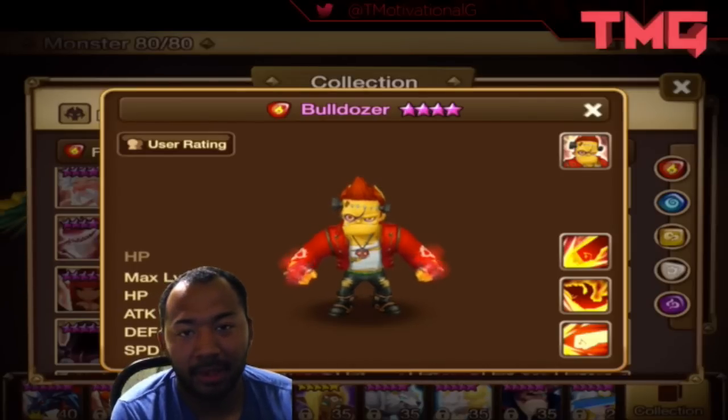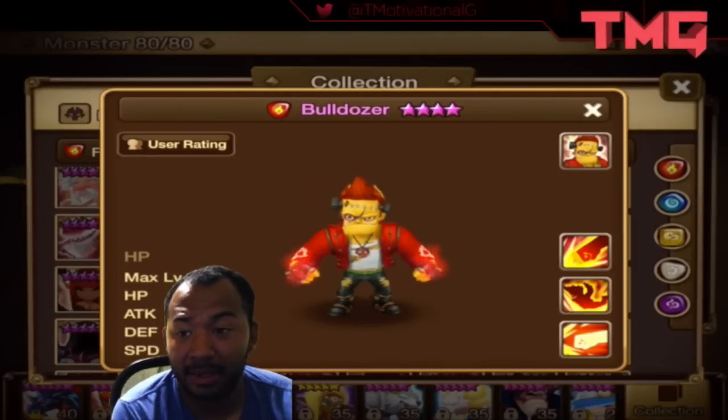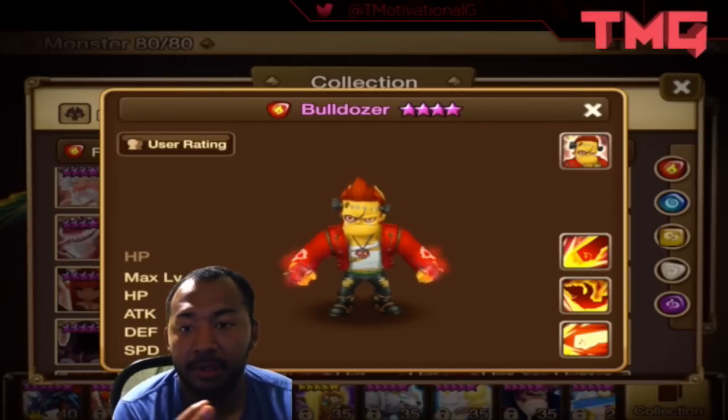So first skill, great — deals damage based on his defense, cool. Second skill is an AOE attack that reduces the attack bar of all enemies by 30%, which is insane. Absolutely dope. Think of him as like a Spectra, minus the attack speed reduction. Then he deals damage based on his HP and his defense. Before we get into the third skill, which is stupid OP, we're going to talk about rune builds and how you guys can really get into building this particular unit.